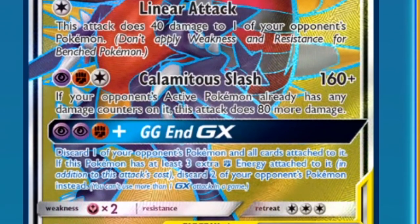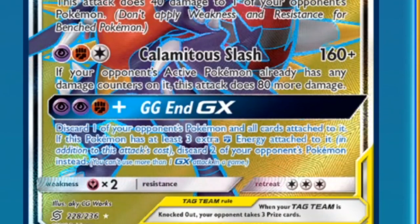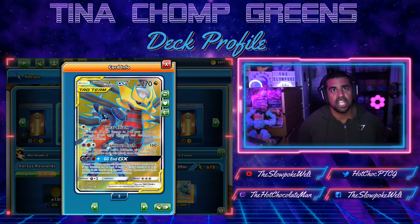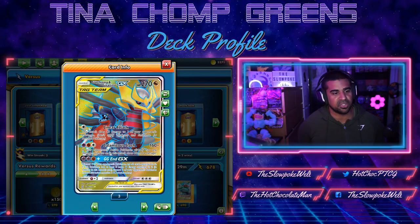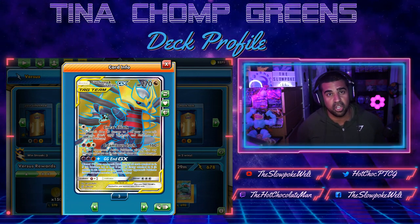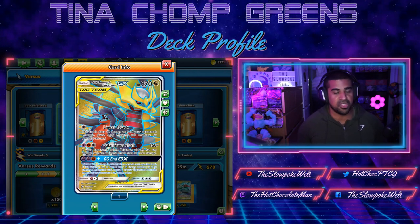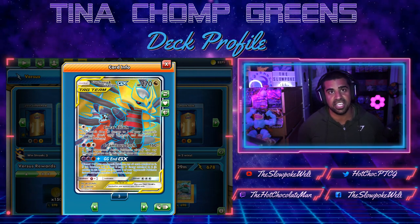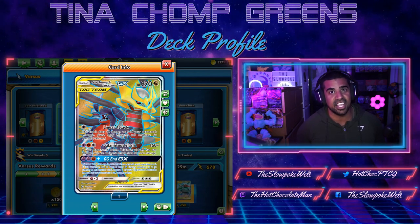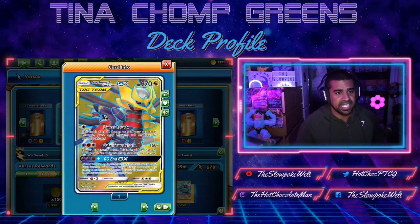GG End costs one Psychic, one Fighting. You can discard one of your opponent's Pokemon. This is mainly used for Centiskorch, where you can discard their big Centiskorch and start slamming through their next ones. We don't really use this exact attack too often, but when it does come up it can be really strong. If you have up to three extra Fighting energy attached, you can discard two opponent's Pokemon - and this is your out against Safeguard Pokemon. That's our main attacker, the Garchomp Giratina.